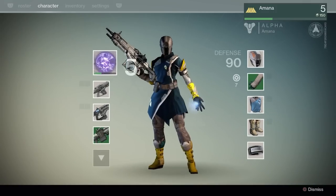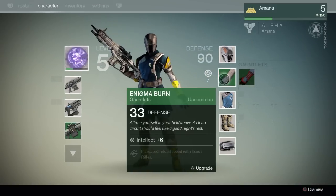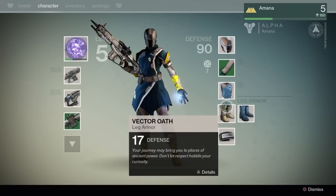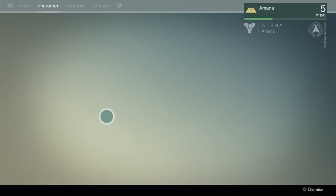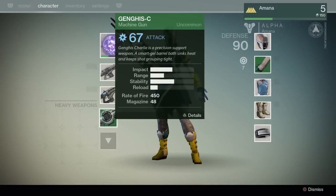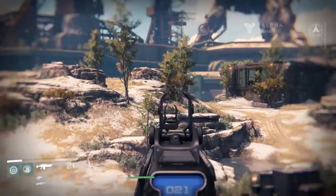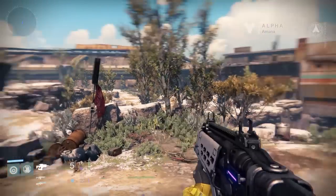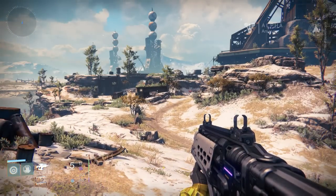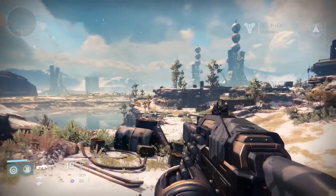I'm level five now and I've also upgraded a few of my abilities. I've got this energy drain on my melee attack, which is really handy. I've got some gear, and when I get to level nine I've got something unlocked that will increase my reload speed, which is really nice. I've got myself a heavy weapon — I didn't realize I had it in my live stream and didn't equip it. You hold down triangle to equip it. I've also got myself a fusion rifle.